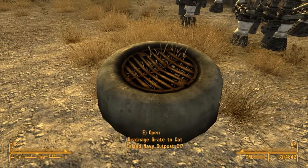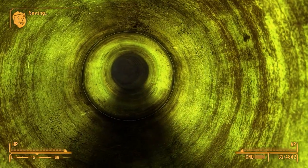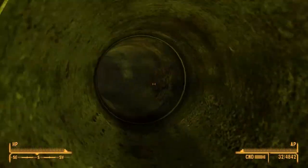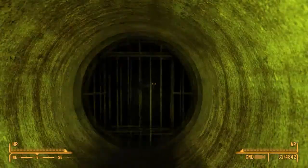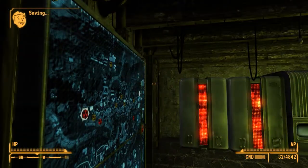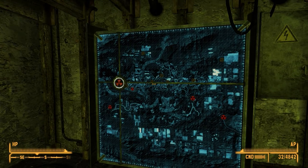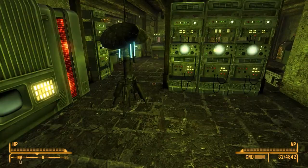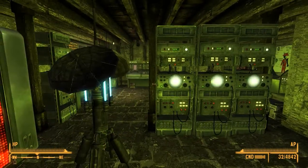Let's go into the underground of the Cat Island Navy Outpost C-17. Down here on the ground you can hide lots of things. We've got some stuff mapped out from the New Vegas area — different nuclear sites. According to Kitten from Russia, this was an ex-Cold War site, so it has a lot of Cold War era stuff.